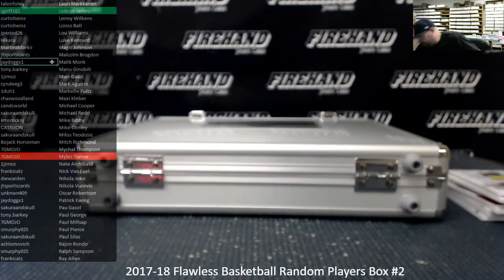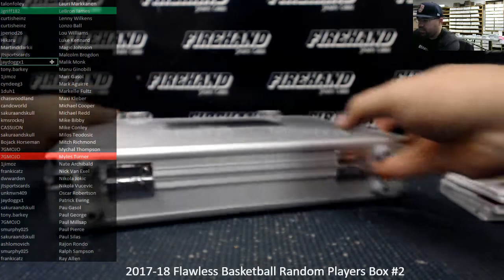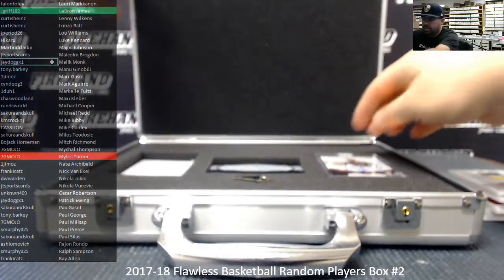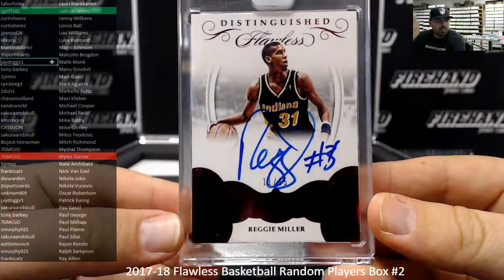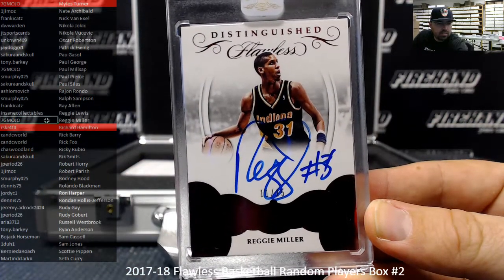Our last hit, the slabbed auto — Winning Time with Distinguished Signatures, Reggie Miller, number 11 out of 15, the Indiana Pacers. Reggie Miller — there he is — 7G Mojo. Congrats.